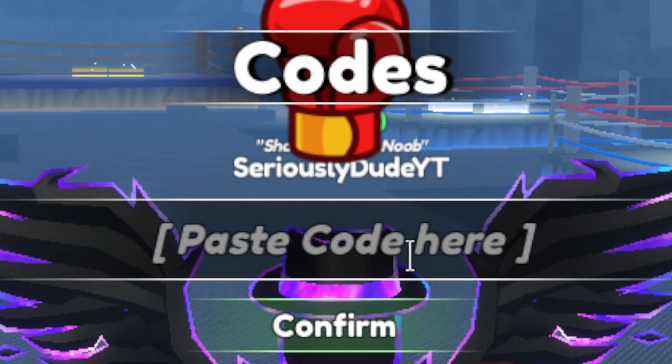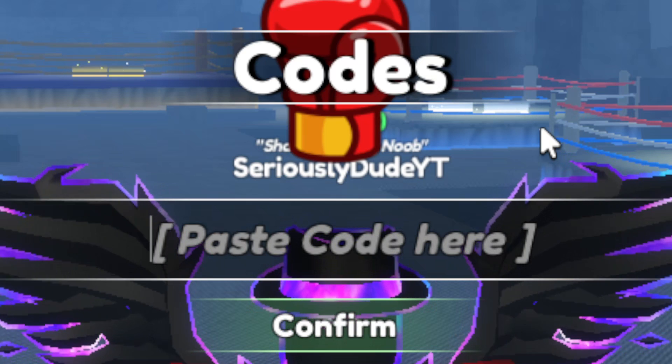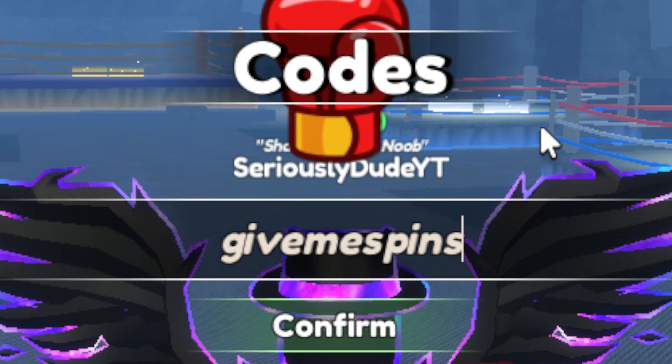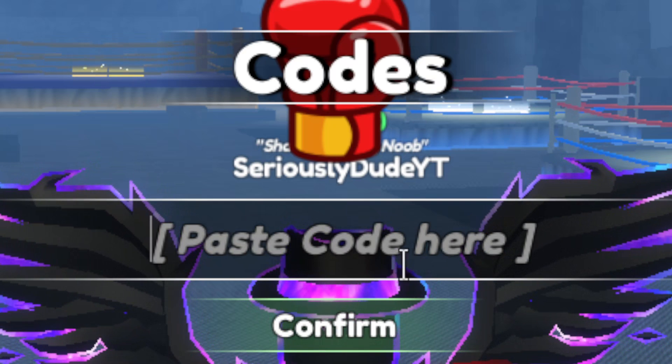Let's get into the next code. This next one is also brand new — it's all lowercase: givemespins! Go ahead and click Confirm, and that one will give you three spins, all completely free.